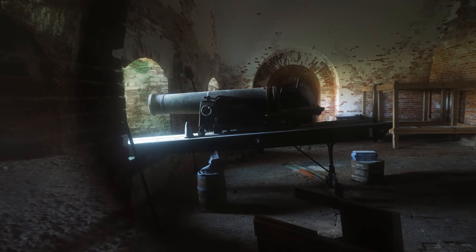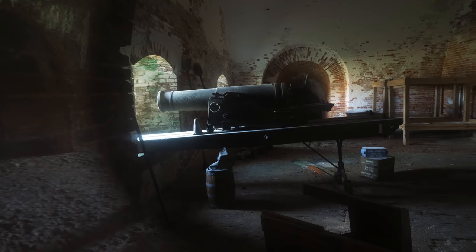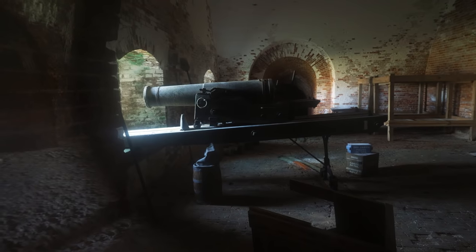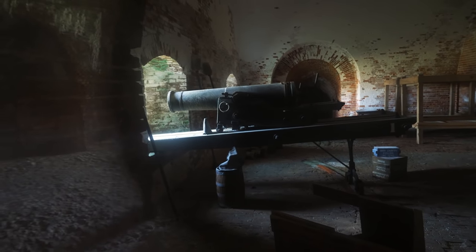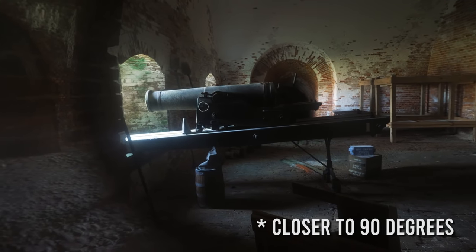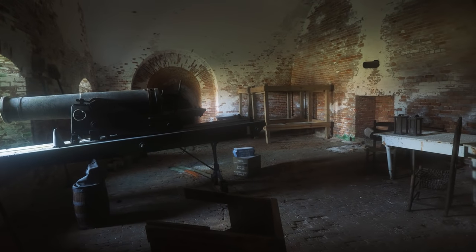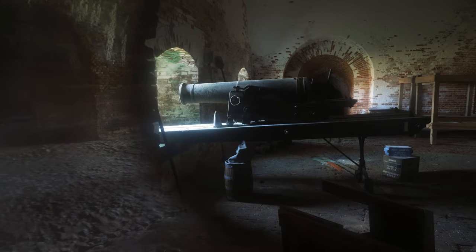Here's an example of what one of these howitzer setups would have looked like. It's set up on a wooden plank that pivots so you can cover a full 45-degree angle to the left or to the right. That gives a much better idea of how these guns would have been operated.